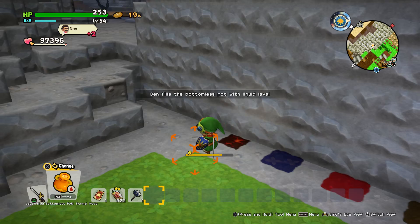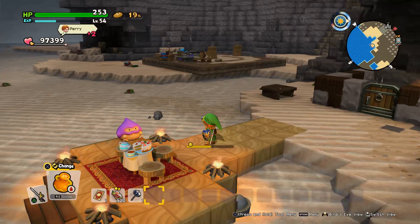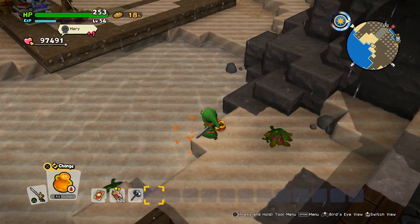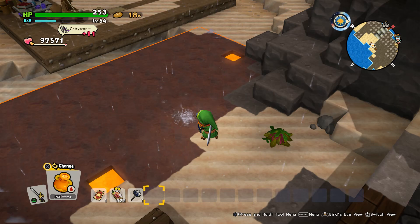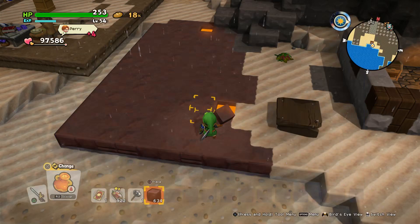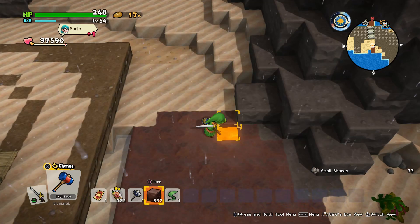We'll need the bottomless pot upgrade so you can collect lava. Imagine you want to have this whole area completely dry so you can build on it. What you want to do is use your bottomless pot with lava and pour it in — you won't pour lava, you'll pour solid stone. Sometimes there will still be some spots left but you can just fill them. That's because there were some plants and stones, so you want to remove everything beforehand so you don't have those tiny spots.